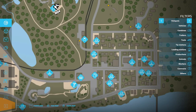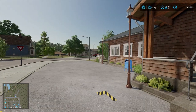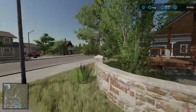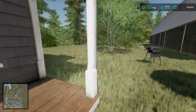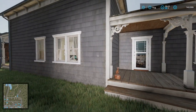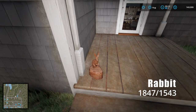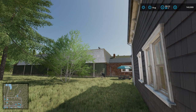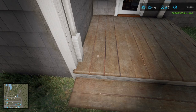The next one is pretty easy. Fast travel to the hotel, go around to the backside, and you'll find a small gray house. On the back porch of that house behind the hotel, you'll find the Rabbit sculpture at coordinates 1847, 1543.